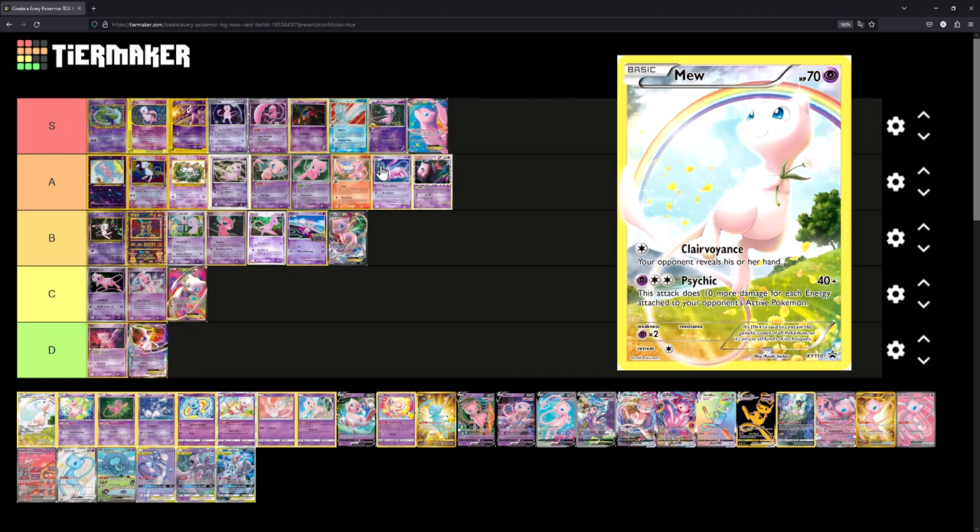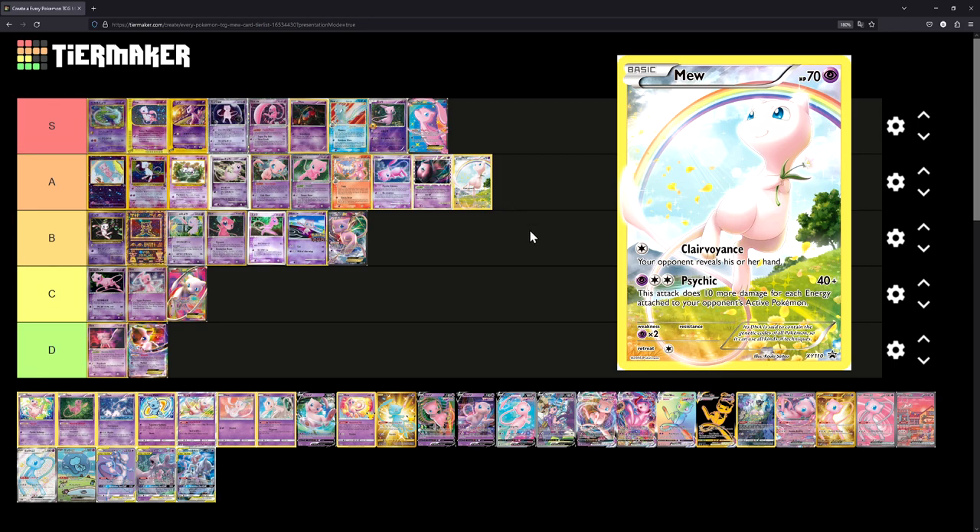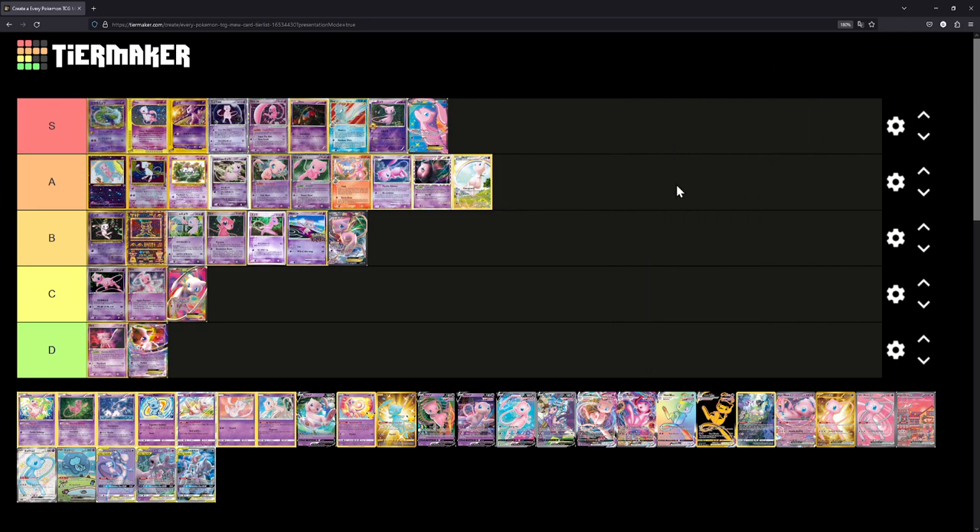This one is a reprint or alternate art of the previous one — the same card but different artwork. I like that illustration. We'll place it at A — it would actually be S tier if it wasn't for that yellow border on the Japanese version. I feel like the yellow border kind of ruins the card.